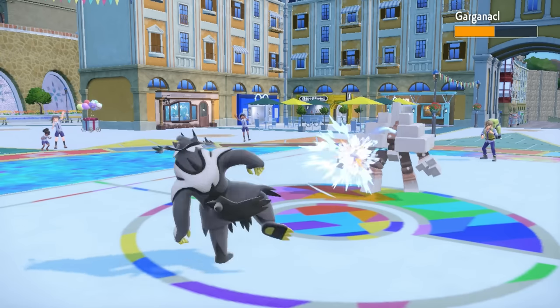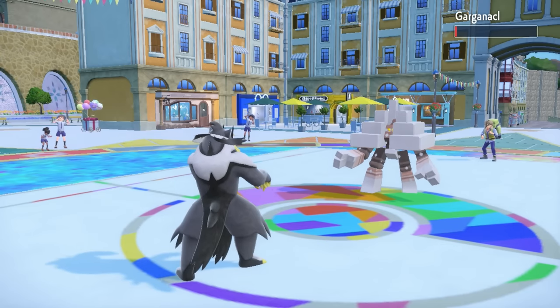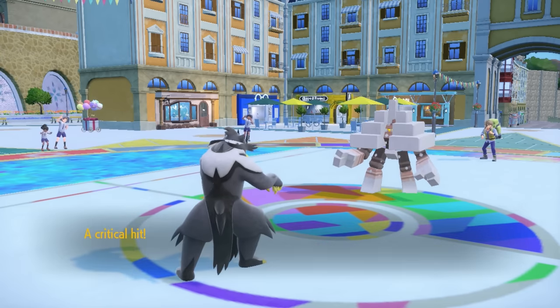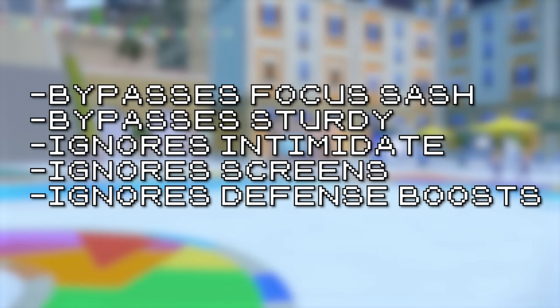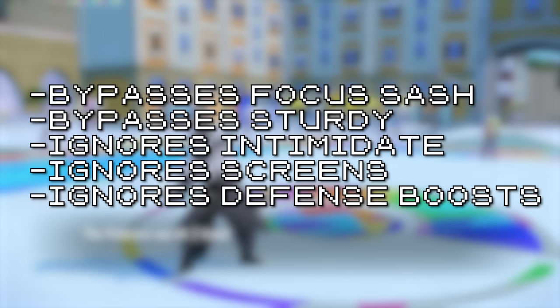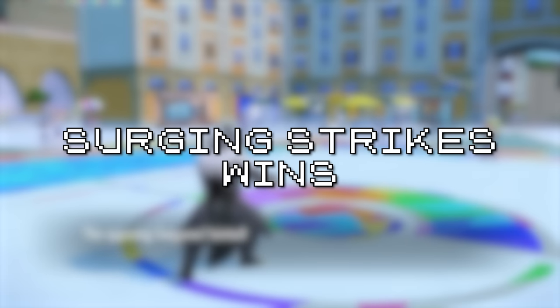Between Surging Strikes and Glacial Lance, I'm going to go with Surging Strikes. Yes, Glacial Lance is frankly an absurd move, but the lack of typical counterplay to Surging Strikes is insane. Focus Sash users aren't safe, Intimidate doesn't matter, and you bypass screens. The winner of the $90 move category is Surging Strikes.